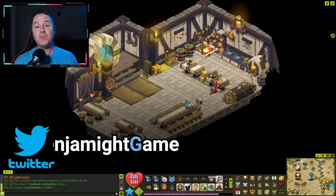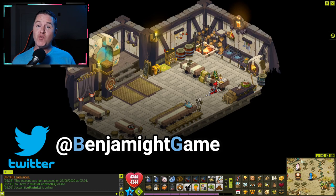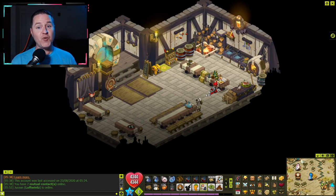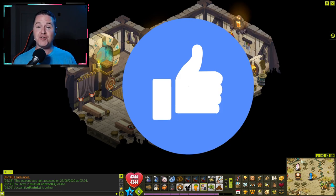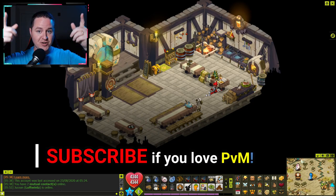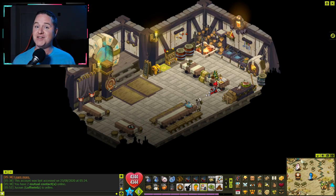Hopefully there was some information in there that will help you build your next squad. If there's a squad you really enjoy and want to share, leave it in the comments — put the class and elements so we know what to build. Or if one of the seven I mentioned caught your interest, let me know in the comments below. If you got something useful out of this, smack that like button — it would really help the channel out. And if you're new here and don't want to miss out on any of my future Dofus guides, tips, or gameplay, hit the subscribe button and turn on notifications. Until next time, you all be safe out there and I'll see you on the next one.